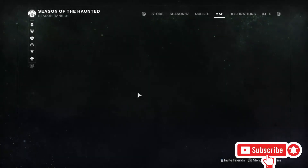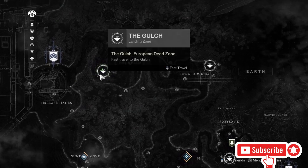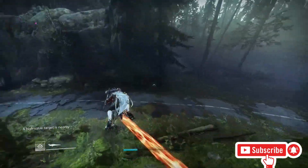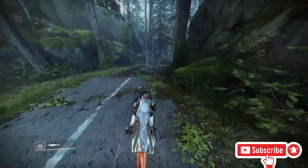For this lost sector, all you're going to want to do is come to your destinations, go to the EDZ, and the lost sector you're going to is right here in Firebase Hades. Go to the Gulch, pull out your sparrow, come right down this hill, take this right turn, and follow this road all the way to Firebase Hades.